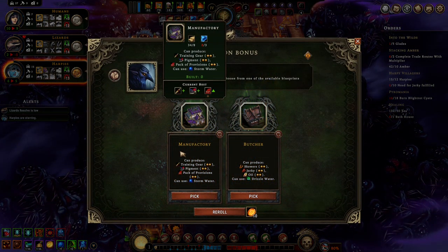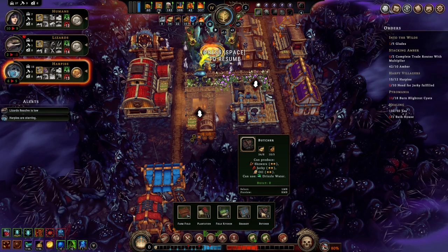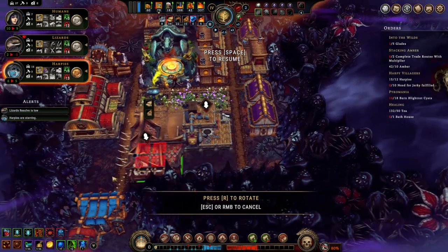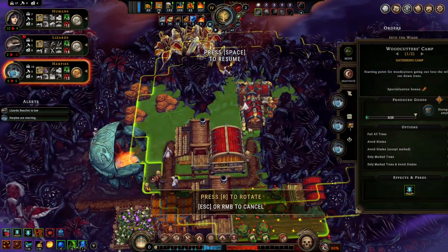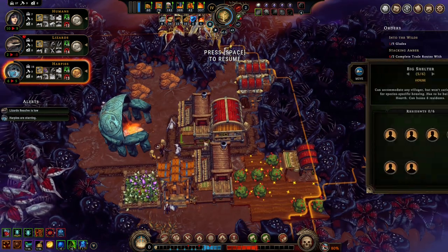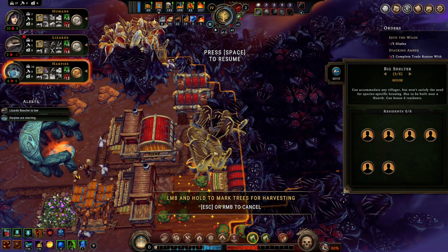With this we can make packs of provisions and training gear, or we can make jerky and oil. Oh — oil. That's the thing, there it is. This is not ideal, but maybe a two-star recipe is just as good as a three-star recipe. I need space to actually put this down.